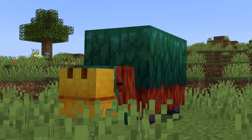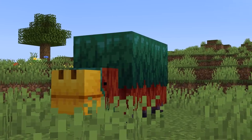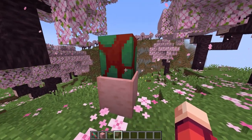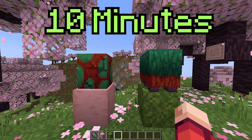The Sniffer is a brand new mob in Minecraft 1.20, though the only way to find one is by finding a Sniffer Egg and hatching it yourself. Typically it takes a while for Sniffer Eggs to hatch, but by placing a Sniffer Egg on a Moss block, it'll actually only take 10 minutes, which speeds up the process by a lot.